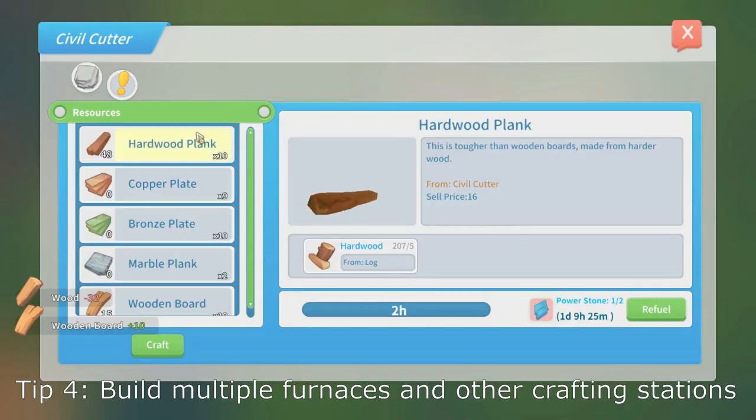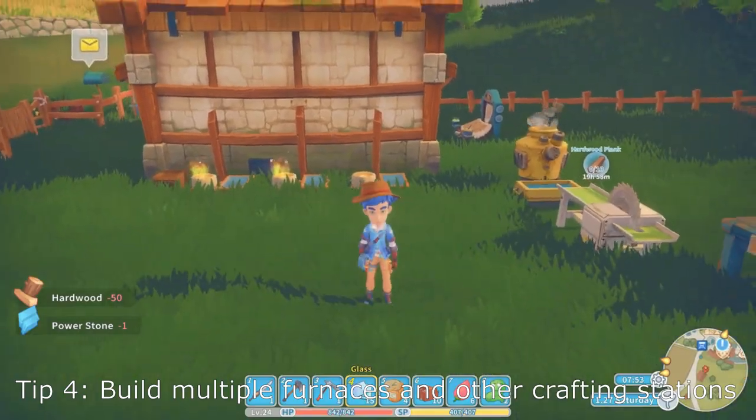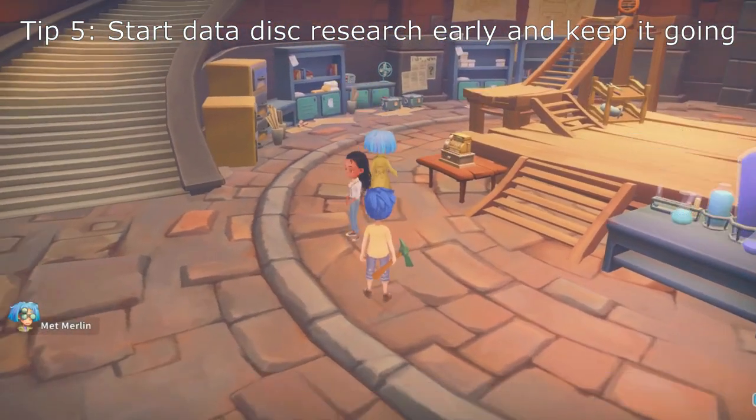This also applies to other equipment. I usually do two cutters, two skyvers, and one grinder in the first spring to make sure I have all the production I need for a new commission each day, as well as the big quest commissions.